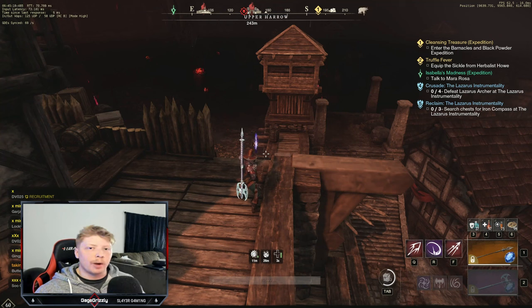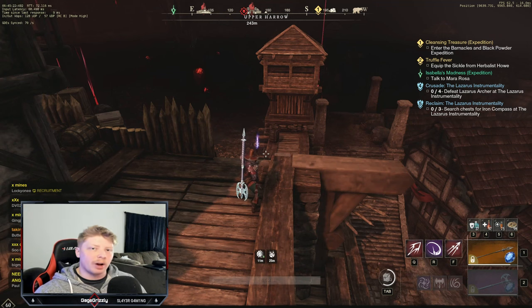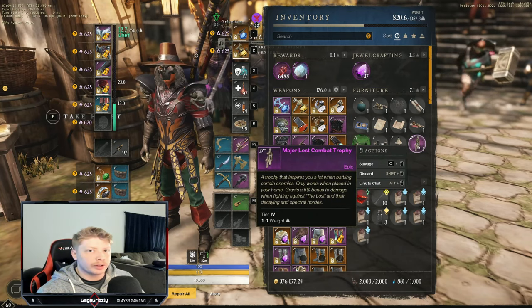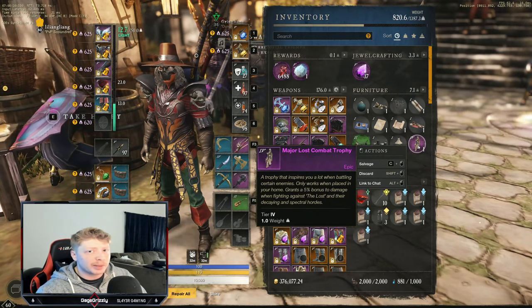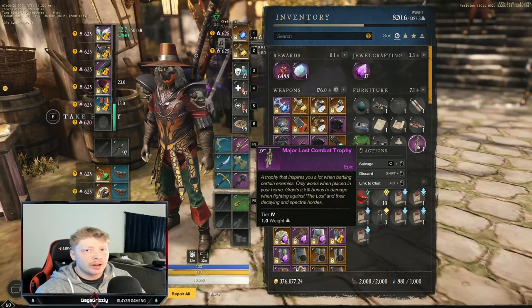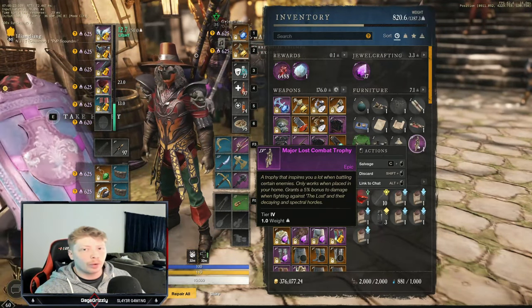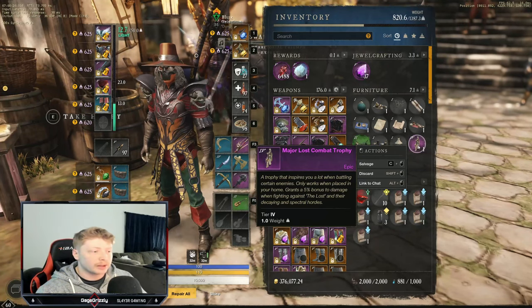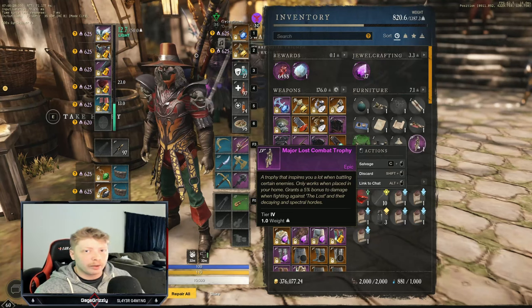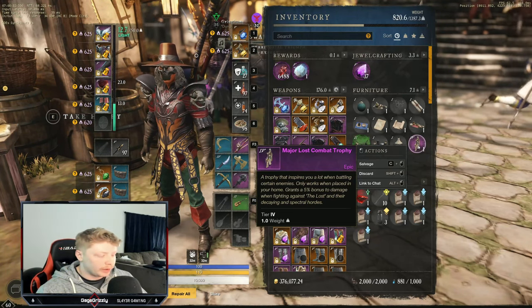Today I'm just going to give you an overview on a DPS build and some weapons that have good combinations with each other to output awesome damage. To start, I want to talk about trophies. If you can afford them — the major trophies are going to be the best — for whatever expedition you're running, say Genesis, you're going to want Angry Earth trophies. This is vital for DPS because if you don't have trophies in every single house you're going to be losing out on a ton of damage. You're going to need three houses.